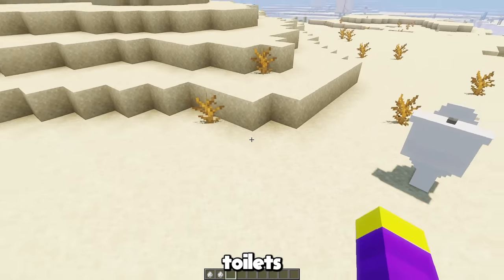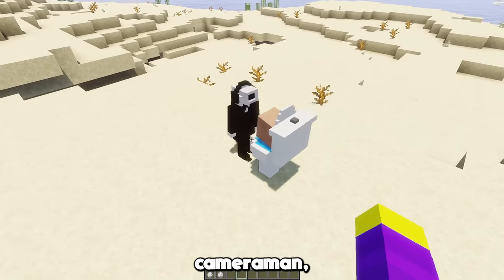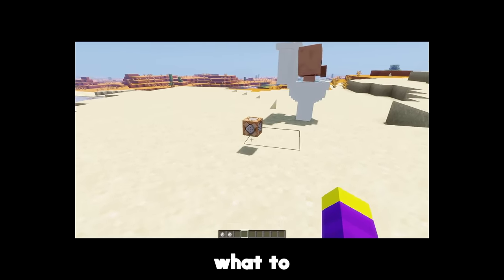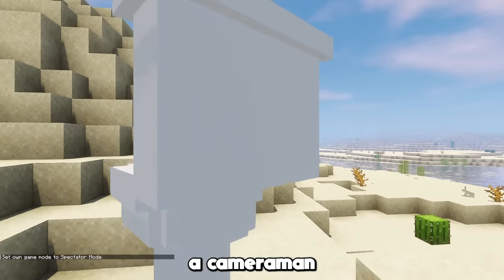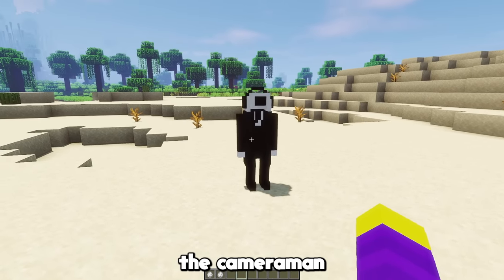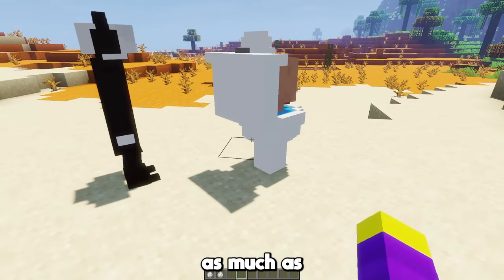Obviously the cameraman and the Skibidi toilets naturally fight each other, and the fight is actually really even. Oh yeah, I made the cameraman drop a command block because I didn't know what to give him. You can also watch a fight from inside the cameraman, since he's a cameraman — this is definitely not just a feature that exists for every mob. I decided to give the cameraman a 6 out of 10. I know I'm supposed to be on his team, but I don't like him as much as the toilet.